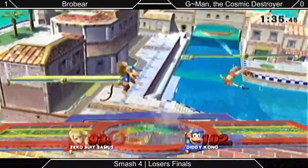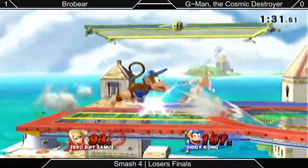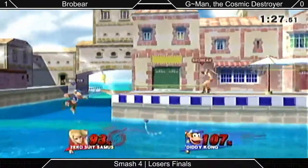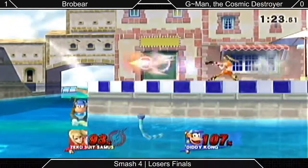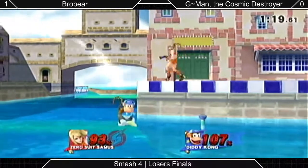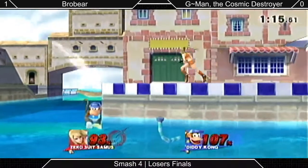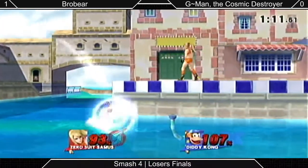He gets the neutral air, puts him above him, but doesn't actually manage to convert it. ZSS gets back down to the ground pretty easily — her down B is amazingly good for getting out of trap situations because it comes out instantly. It's actually intangible frame 3. She has a lot of things that are frame 3 or better — she's got a bunch of get-out-of-jail-free moves. Frame 1 jump too.